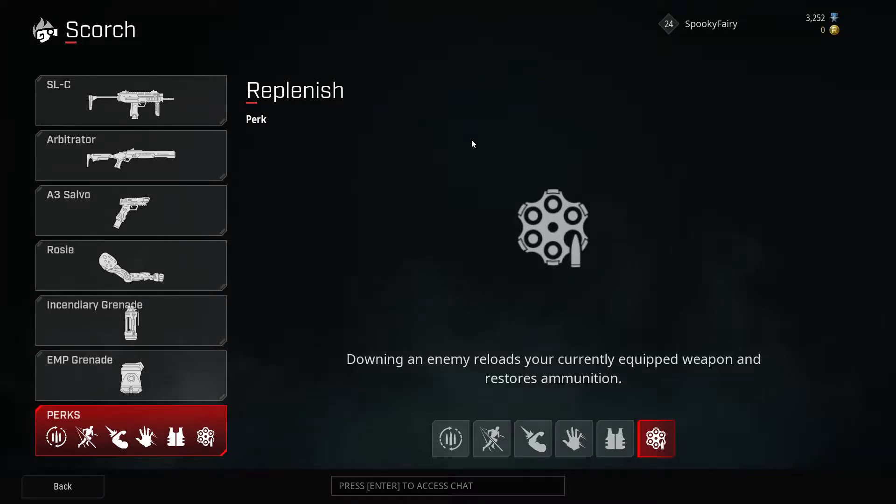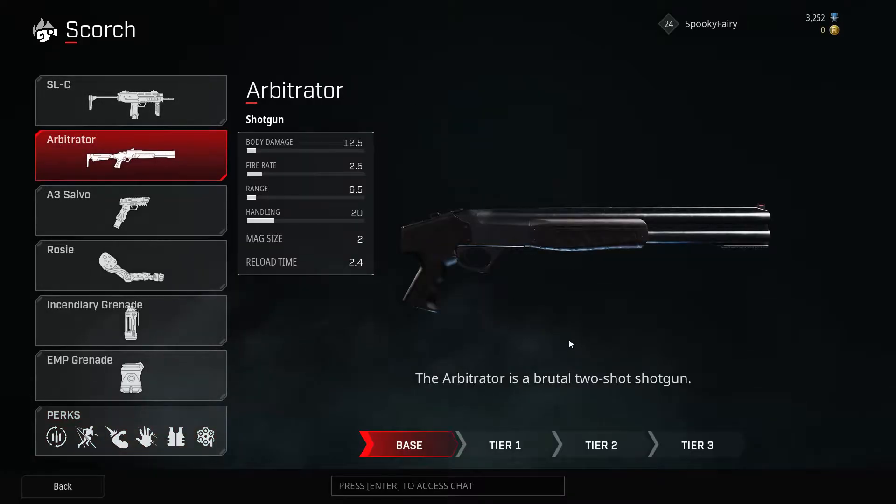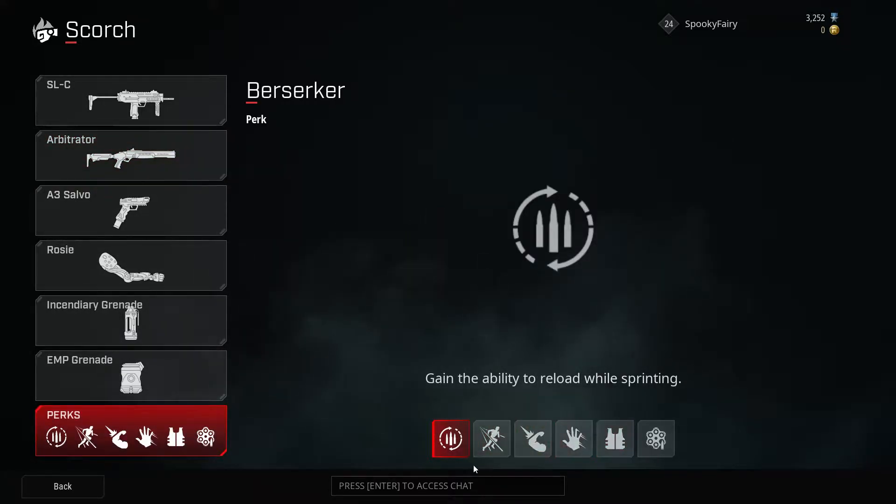In this video I want to talk about the Arbitrator shotgun for Scorch in the game Rogue Company. Overall I think the Arbitrator is a bad weapon for Scorch because if you want to use a shotgun you need to flank a lot, and she doesn't have any good perks for this — for example, nothing that hides you from radar devices or makes you invisible to them.